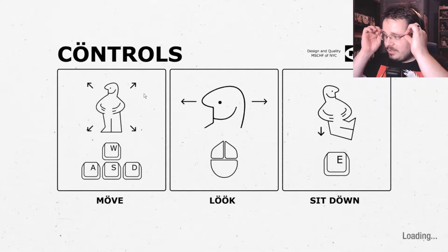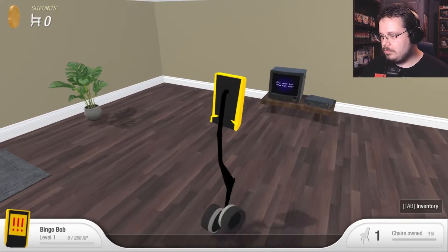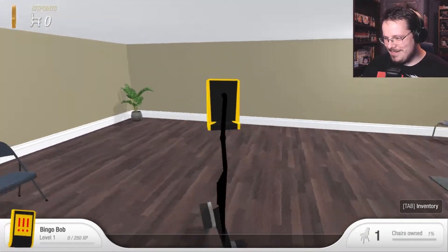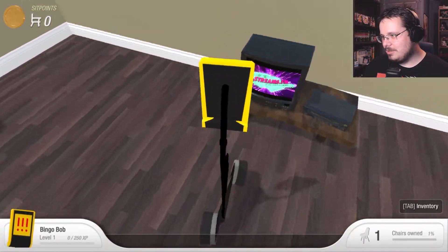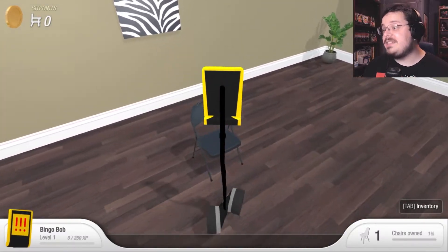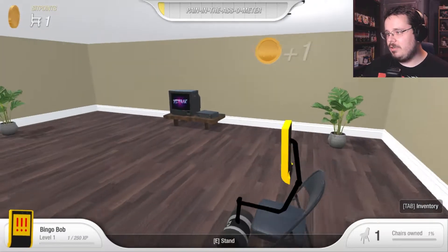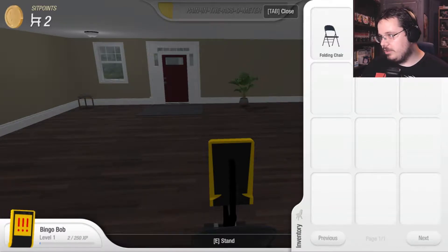Okay so: move, look, sit down. This is literally about buying chairs and sitting in them — that's it, that's all it's about. Oh what — what is that walking animation, with wheels? Okay well I have a chair. I sit, points, pain-in-the-ass-o-meter. I have in my inventory a folding chair — that's it.